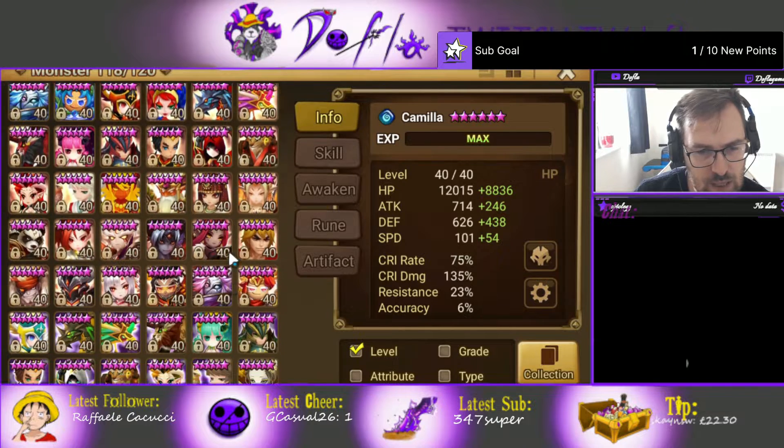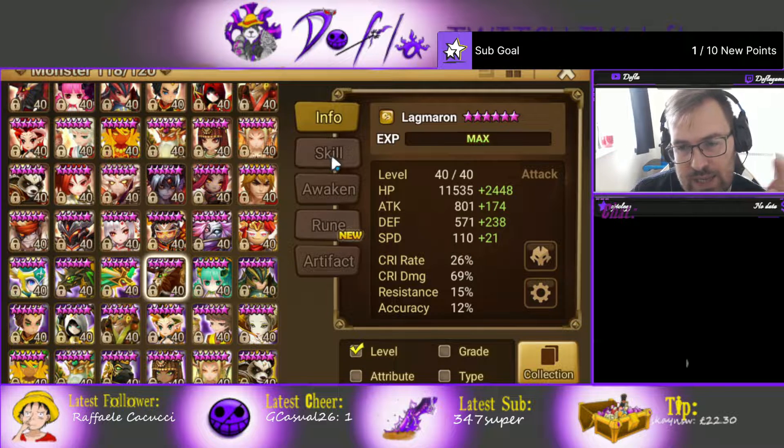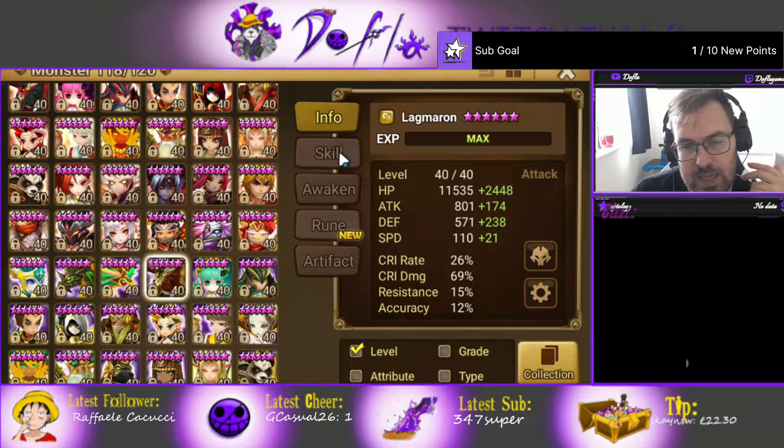Let's have a look at Lagmaron, the Wind Chimera. Wind Chimera is not built for PvE for me — I'll show you my RTA one. Wind Chimera is nice because it awakens into speed, so it's a lot easier to build, differently from the other Chimeras that have 95 base speed, which is really bad. The base stats: it's attack type with 11.5k HP — that's really high. 800 attack is pretty good. 571 defense is pretty bad, but 110 speed is really, really good. Really good base stats besides the defense, but it's an attack type so I'm happy with the HP.